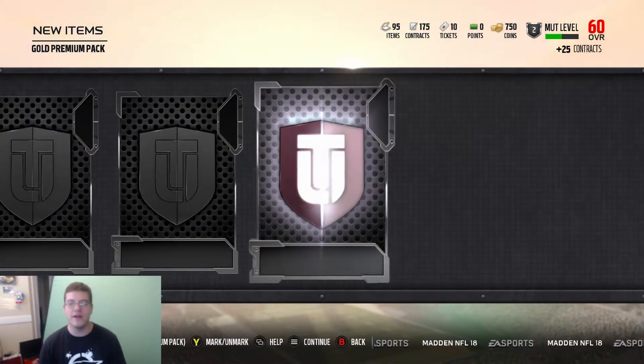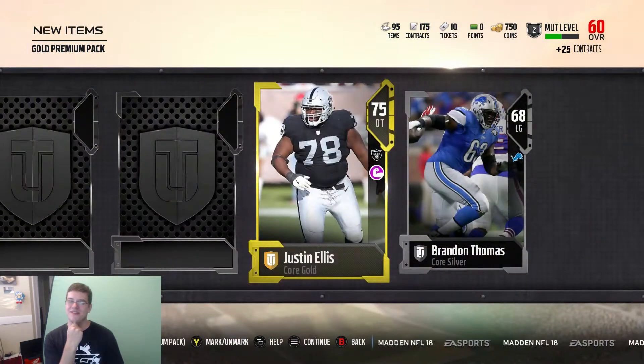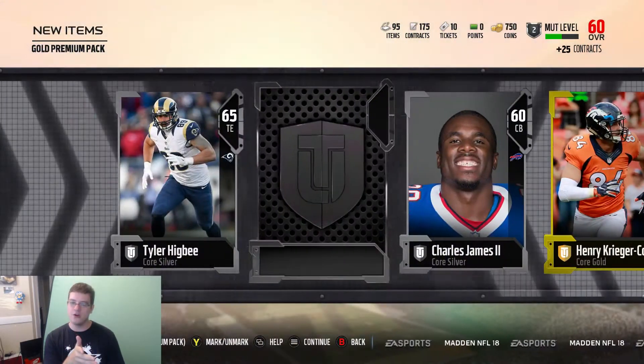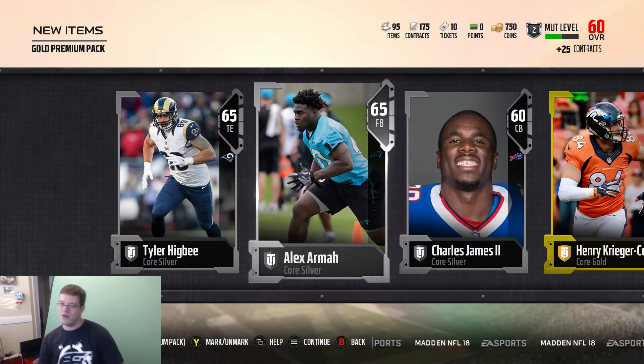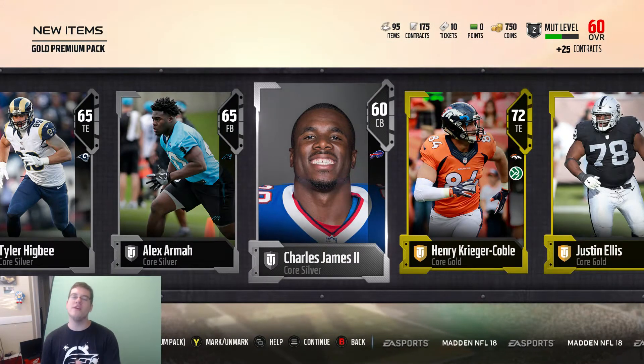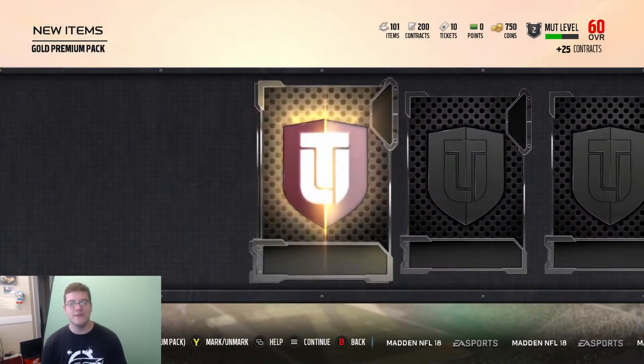We're going to get a Tyra Higbee right there. Brandon Thomas. It's Justin Ellis. We get a 75. We get another gold. Silver. No elite. So we're going to do a reveal all pack. I'm going to say quick sell — no, you're not getting me there. We're going to do a reveal all pack, see if we get something nice.